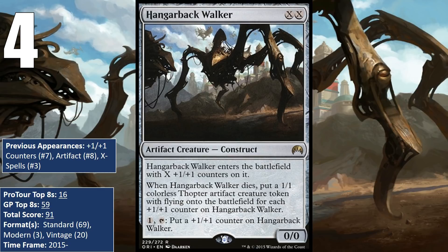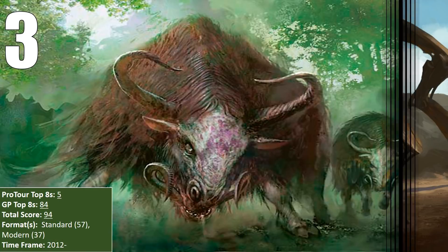Hangarback Walker saw a lot of play in Standard, since it was basically always insane card advantage and it was colorless. This included artifact-heavy decks like Blue-Red Soul Artifact, but for a while it saw play in just about everything — Jeskai Midrange, Selesnya Aggro, Blue-Black Control, Mono Green Ramp, and near the end of its time in Standard, Green-White Tokens. It was just a staple for much of its time in Standard because the card had no real board state where it was bad. In Modern, it found its way into a few Tron decks, and in Vintage it has seen play alongside Steel Overseer in Ravager Shops decks, where it synergizes really well with both the Overseer and Arcbound Ravager, since both can put counters on the Walker.